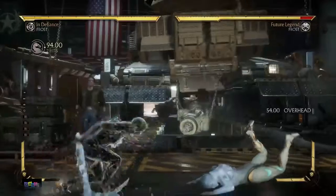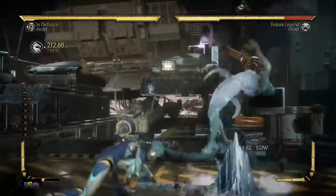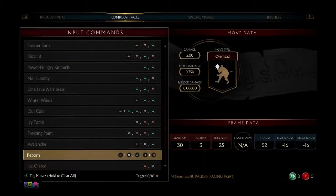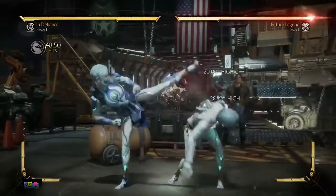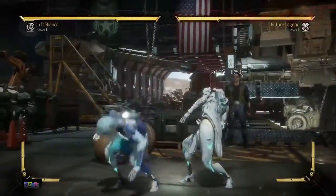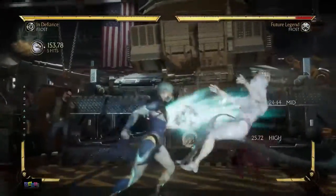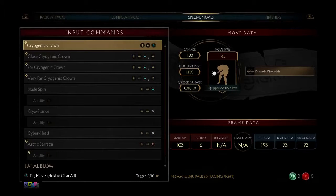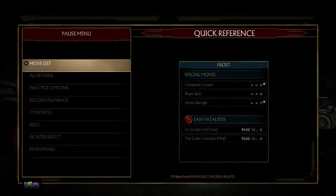Last special in variation one is Arctic Barrage — holy shit, it's an overhead too. It doesn't pop up the opponent, but used off her dial-in string it does a decent chunk of damage. There's technically no mix-up since the string already ends in an overhead, but it's still a useful tool. She doesn't look like the highest damaging character in terms of raw combo damage, and she doesn't have a classic ice ball like Sub-Zero. That was variation one.